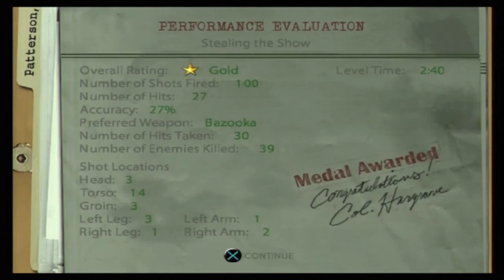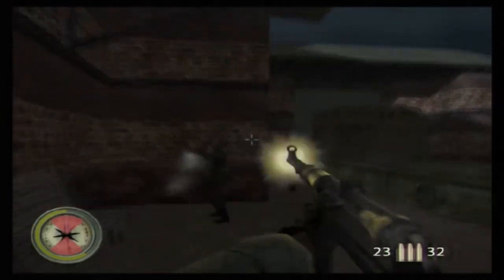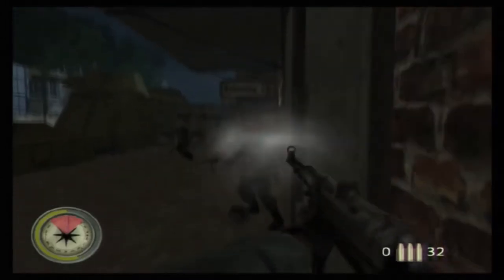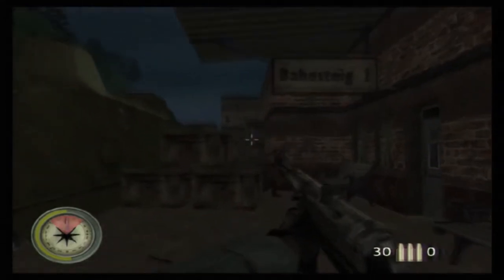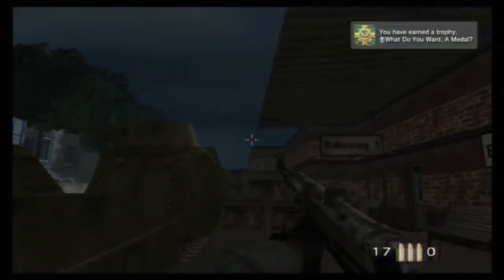That's it - done and dusted, and we got a gold star on the final mission on hard. Now watch me get the final trophy for the platinum. I had to get the 'ET Go Home' trophy - basically on the track right at the end of the level, you look up into the sky directly in front of you, you'll see a little flash, and you just have to look in that rough direction. Then you get the gold trophy 'ET Going Home' and then the platinum trophy 'What Do You Want a Medal?' - and that is Medal of Honor Frontline done to 100%.